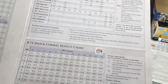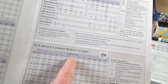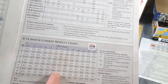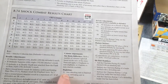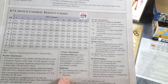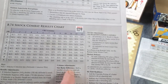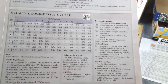Step three: the Shock Combat Results Table. We already know we're using column 7 from the Clash of Spears chart. This can be shifted left or right — right favors the attacker, left favors the defender. For example, if any attacking unit is depleted, it's one column shift to the left; if any defending unit is depleted, one column shift to the right. There's also a size ratio difference to check, so let's look at the sizes of the forces involved to see if there will be any shifts.